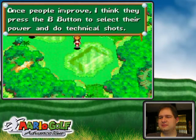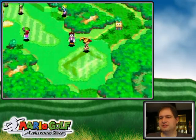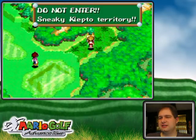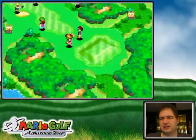Once players improve, I think they press the B button to select their power for technical shots. I still select my power with the A button, which is a more basic shot. Try the power shot — you'll find it pretty useful. Do not enter Sneaky Klepto territory; maybe I shouldn't enter that at least for now.